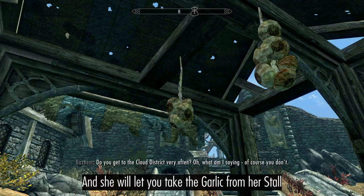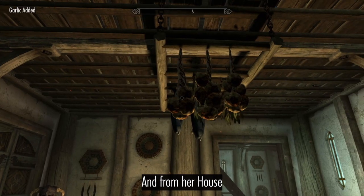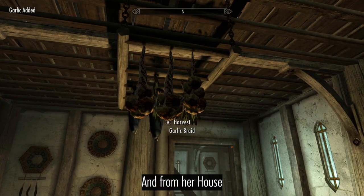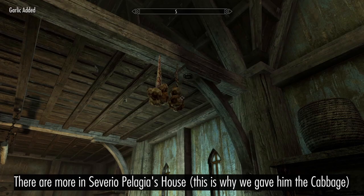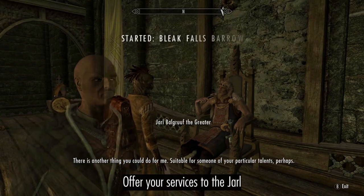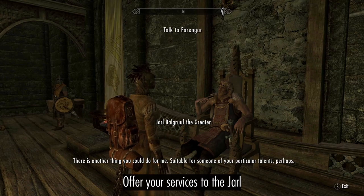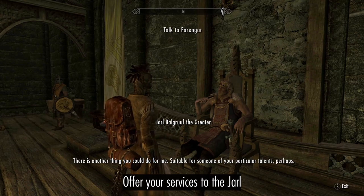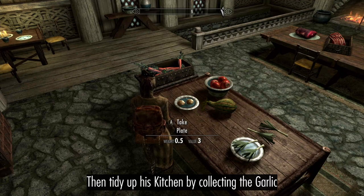Collect the Garlic from Carlotta's Stall and House. There are a couple more in Severio Pelagio's House. Offer your services to the Jarl, then tidy up his kitchen.